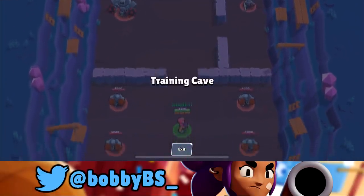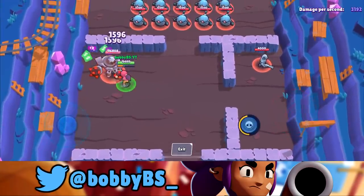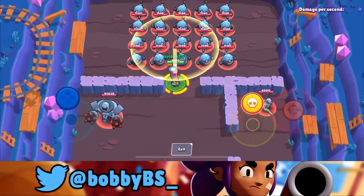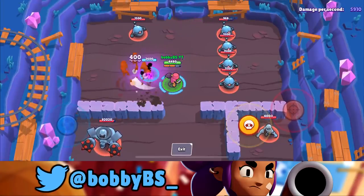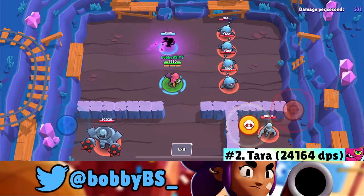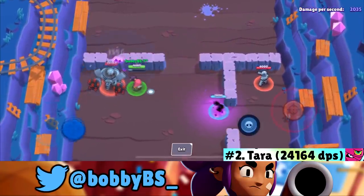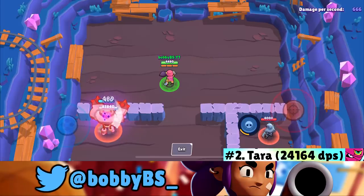Coming in at number 2 we got Tara — I originally thought she'd be number one and Carl would also be near the top, both of which turned out to be wrong. With Tara you charge your super and suck in almost every robot. I capped at 24,164 damage per second. If you 'cheat' by breaking the wall and dragging the king bot to the middle, you can get around 40,000 DPS.